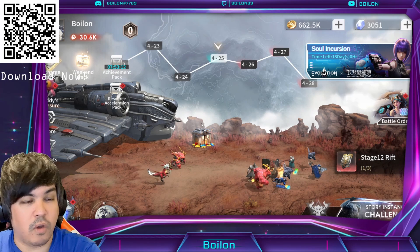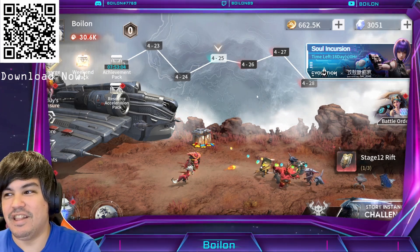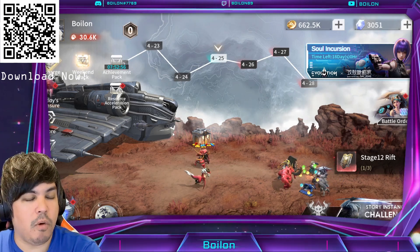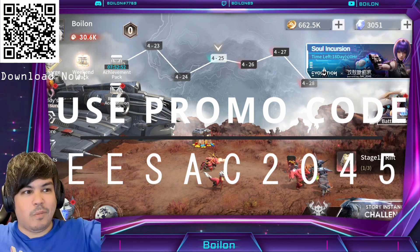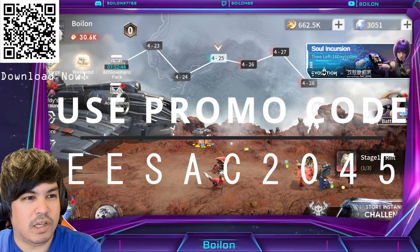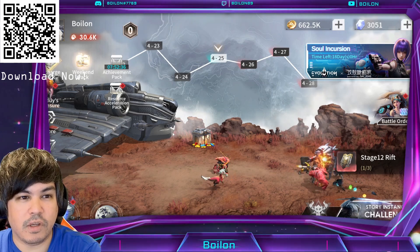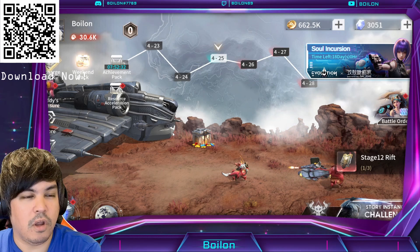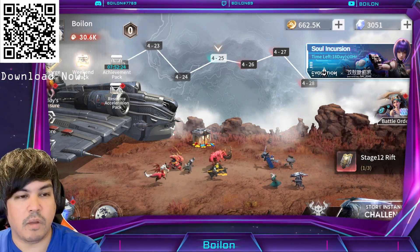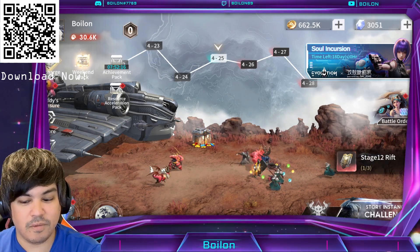Really great to see them collaborating with Ghost in the Shell — a really great series, and it's been around for a while. This particular one is for SAC 2045. There's also a free promo code that I'll leave up on screen and in the description below, along with a QR code you can scan to get additional bonuses for starting the game. If you're looking for something new to play on the side with Marvel Strike Force, this is definitely something you can play alongside it because of the idle nature. Anyway, that's going to be the end of this video. Until next time, stay safe and healthy. Boylon signing out.